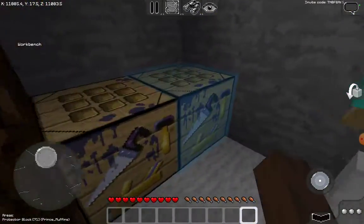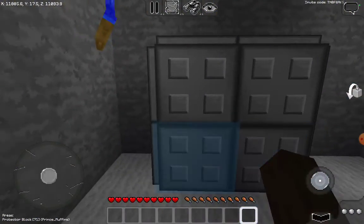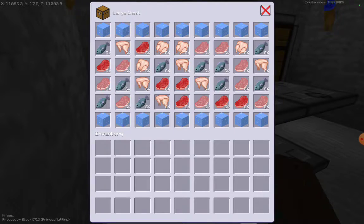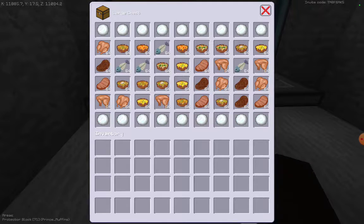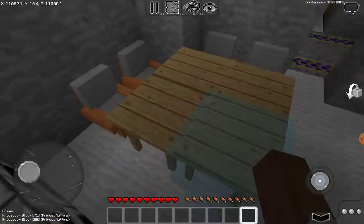This is where they smelt and craft. Over here we have the kitchen — if you open this up, at the bottom you have the freezer with all the raw meats that you'd cook in these furnaces, and up here we have the fridge with all the other kinds of food that you would eat.